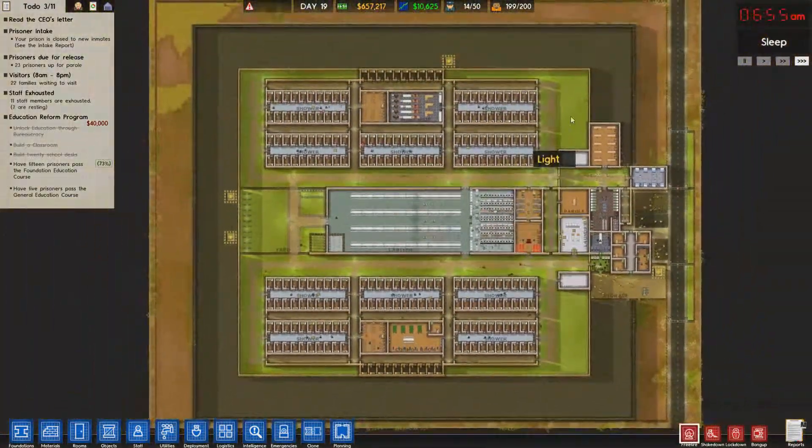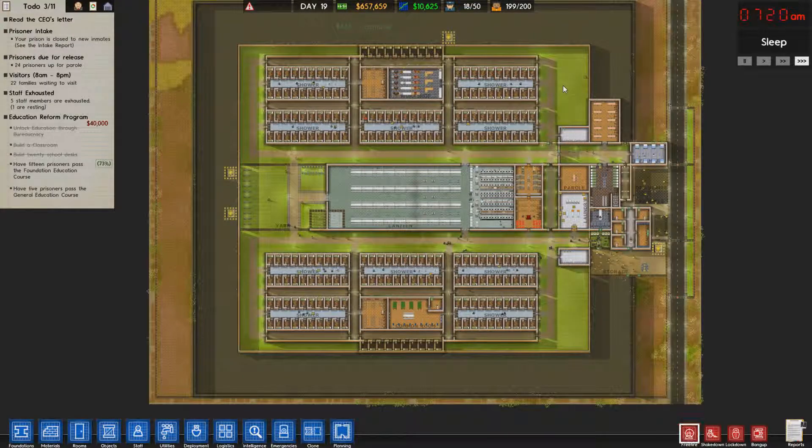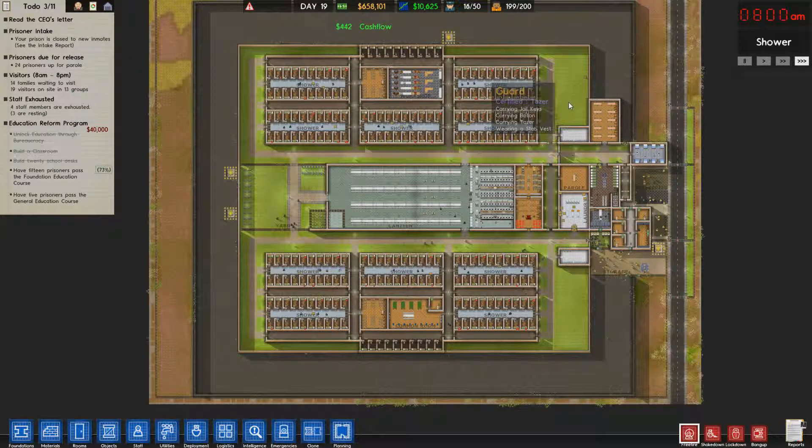I've also published this prison to the Steam Workshop with the link below. If you guys want to check it out, download it, have a play with it, see what you can do to improve it — it's pretty good, it's pretty stable. It works well at 200 prisoners and it's only taken five hours to get to this point, which is actually quite surprising. Thank you for the challenge, and I'll see you all next time.